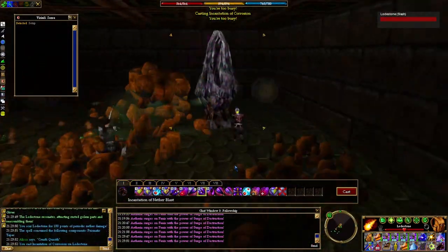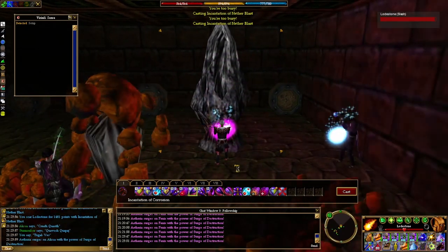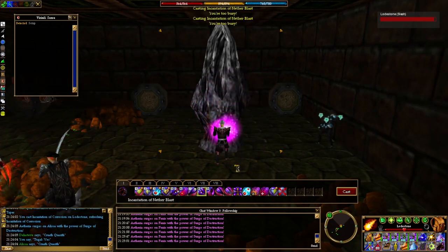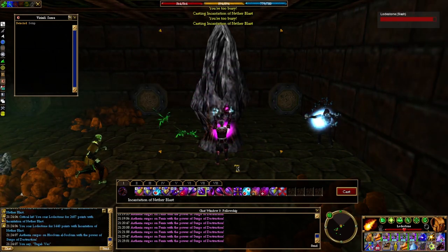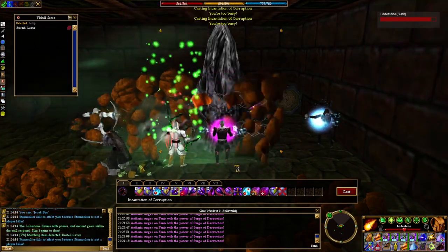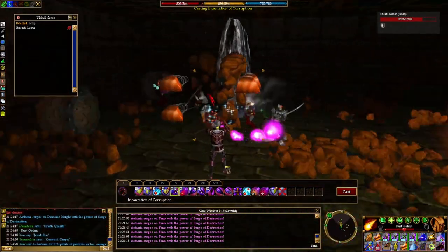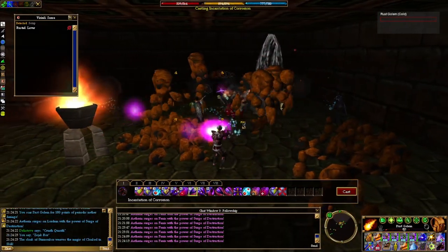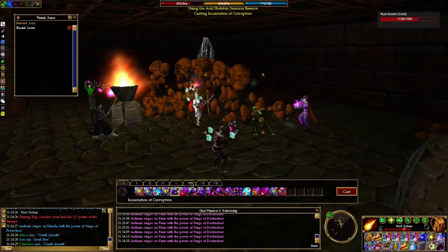So the first encounter in this second part is the lodestone fight. To start this whole thing, your group has to have beaten part 1 and turn in a pyreal bar to the corrupted guardian at the entrance. That is going to flag your fellowship, lock your fellowship, and you have two hours from there to complete the quest. So the goal of this first encounter is to defeat the lodestone. The entire time we're fighting, these rust golems are spawning. The rust golems are weak to acid, so most of the fellowship who will be fighting them is going to be using acid weapons.